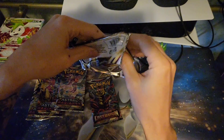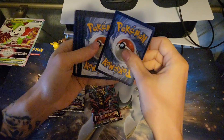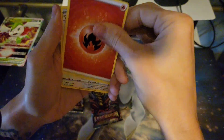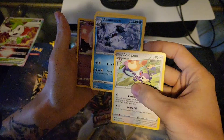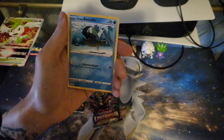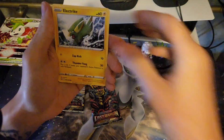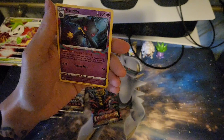Now we're going to go over to Lost Origin. I've kind of neglected this set, haven't really opened a lot of it. But recently I've been opening more. I accidentally pulled three. Inkay, Vesculin, Phantom, Mockahita, Electric, and nothing.